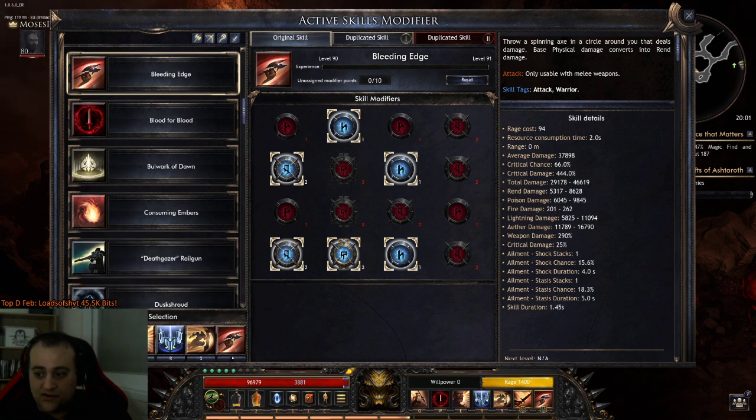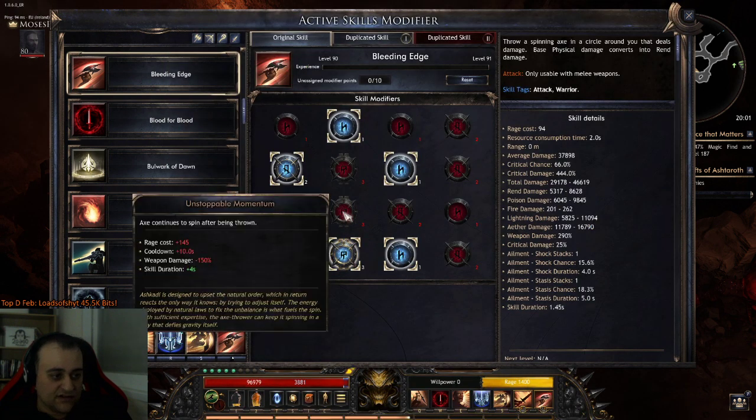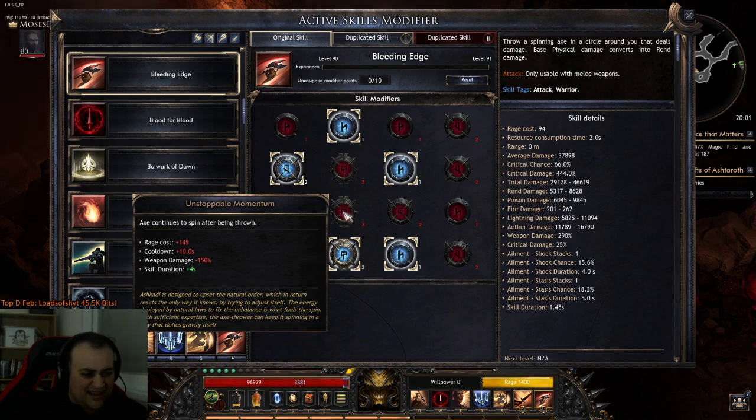This node is now fixed. The bigger deal that actually changes the rules of the game is Unstoppable Momentum — they added a cooldown of 10 seconds to that skill's modifier. That's the one that made the axe continue spinning after being thrown for an additional four seconds, letting you stack a bunch of axes like a Diablo 2 Hammerdin. Now it's gone and has a 10-second cooldown. You're not going to eliminate that cooldown without massive cooldown reduction investment, so I got rid of it altogether to see how the skill actually works.